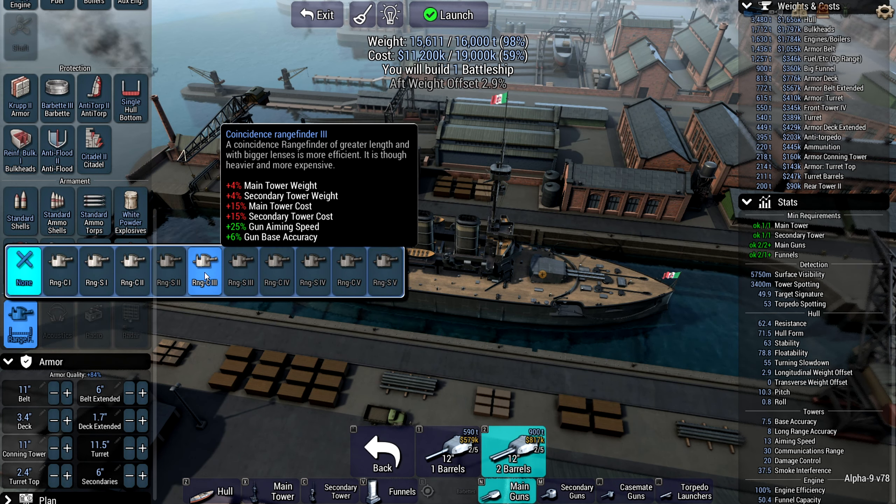When it comes to the fire control system, I was struggling with a choice because my options were very limited. I could go with Coincidence 3, however I wasn't able to go with a stereoscopic rangefinder. And that was the big problem — I was really afraid that at range my ship would underperform. And basically, that was the thing during the battle; you will see it for yourself.